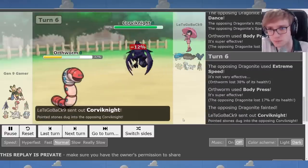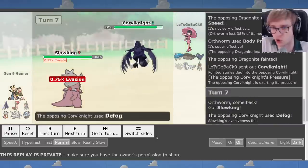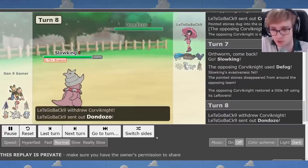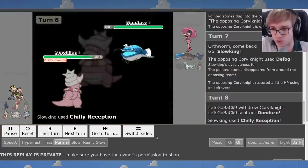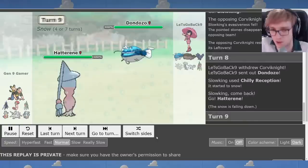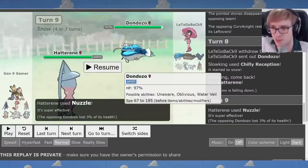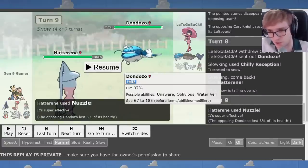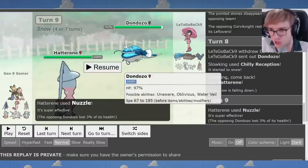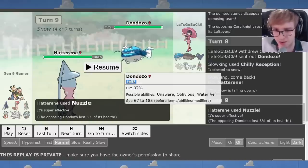E-Speed is the only attack you can hit me with, which is not great. Against the Corvinite Defogging, we can get Slowking in and pivot into our incredible Satitan if we want to. But in fact we've got to go to Hatterene. This is where I realized an issue with the team, which is that Dondozo was a little bit of a difficult matchup on a team that kind of has Satitan with Bellydrum as the main form of offense.